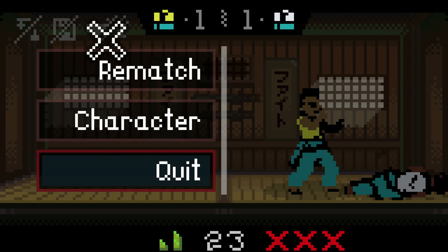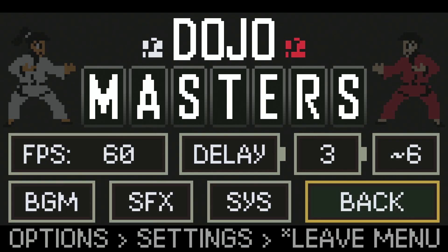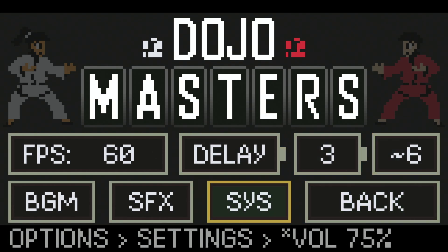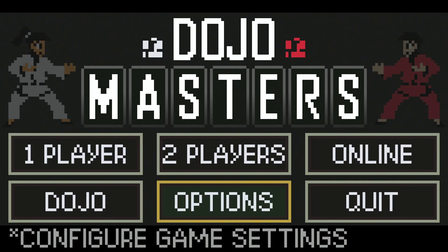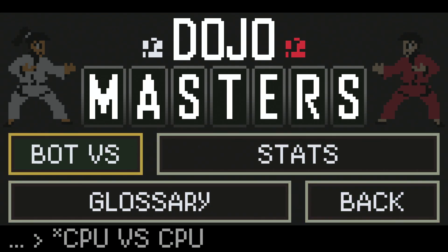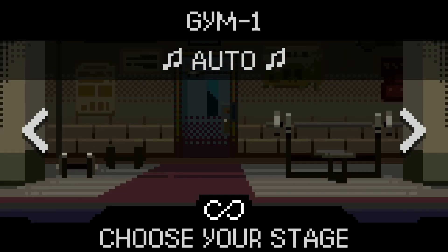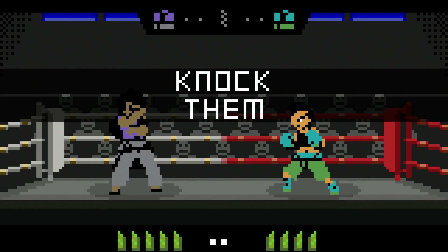I wonder if there's a CPU versus CPU mode - I wonder how it looks at different difficulty levels. 60 frames per second, no input delay. There are rules you can change, which is kind of cool. Let's go back to the dojo menu. Bot versus bot - okay, here we go. Let's see this at a high level. We'll do random so we don't know who's gonna fight what, and we'll make sure they fight in the arena.